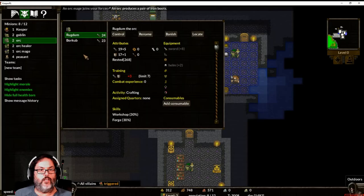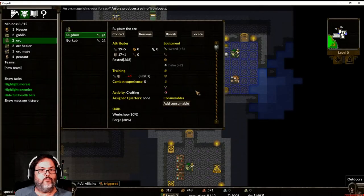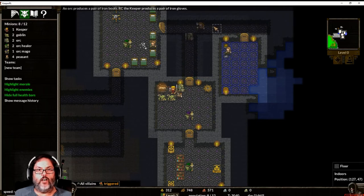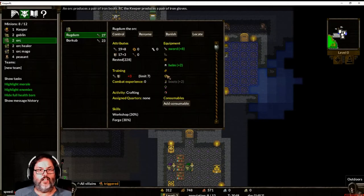I want to give him the iron helm. I'm going to keep the leather armor for myself since I'm a fighter. A lot of times they'll pick stuff up automatically — there are some boots too. Let's go back to our main orc. You can see how these items are brown, and then they have a silver overlay — that's iron. We're going to give him that.